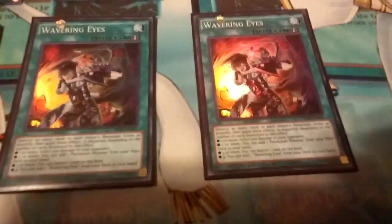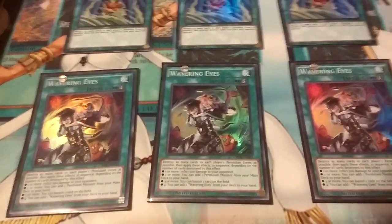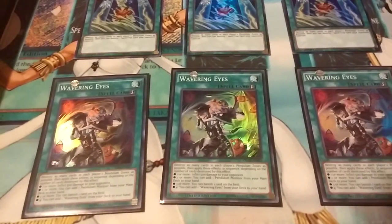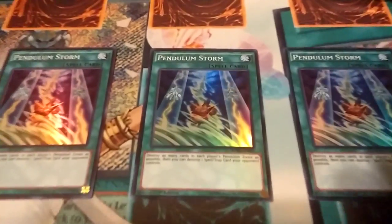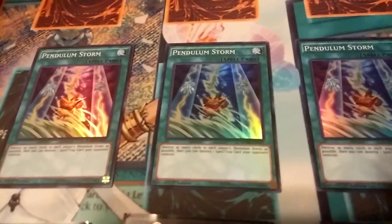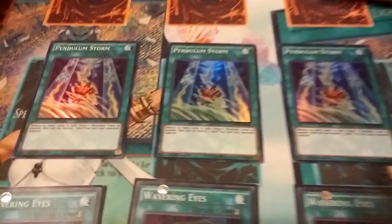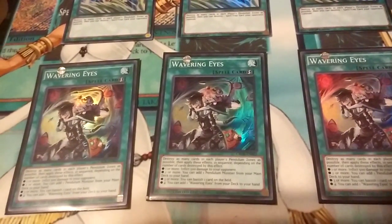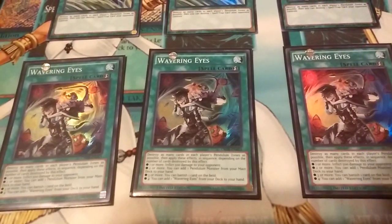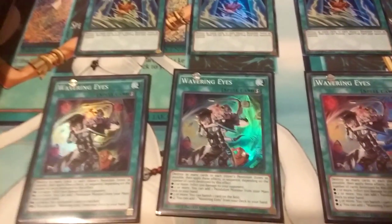Wavering Eyes is way better — it's a quick-play that can disrupt your opponent, and if your opponent has pendulums you can use their destroyed pendulums to search what you need, versus Pendulum Storm which just destroys everybody's pendulums and then destroys a spell or trap. Pendulum Storm is probably okay depending on how the meta looks, but for now Wavering Eyes is the way to go.